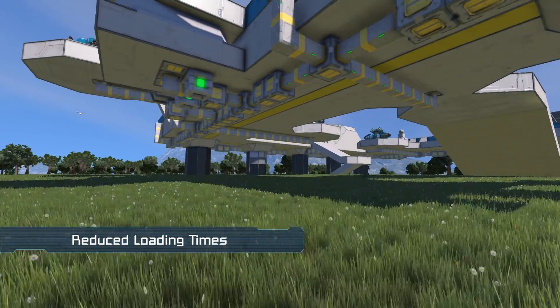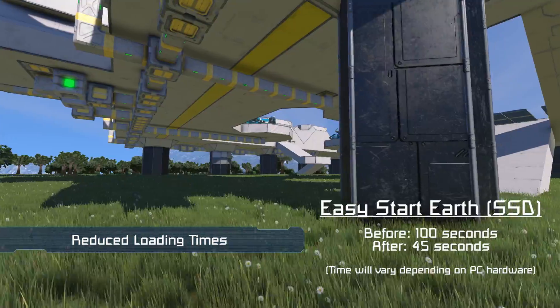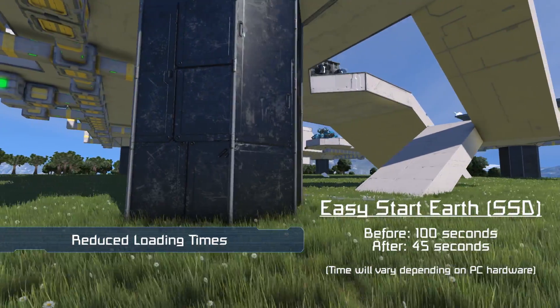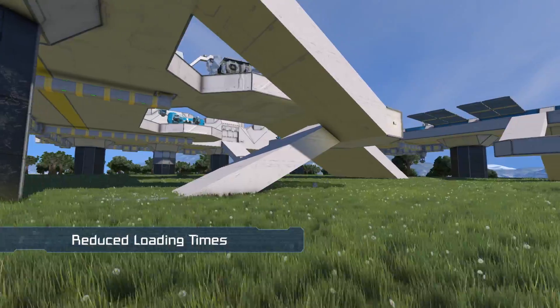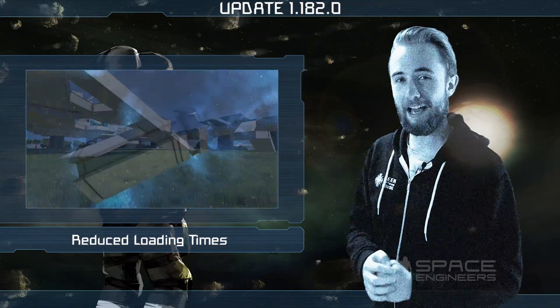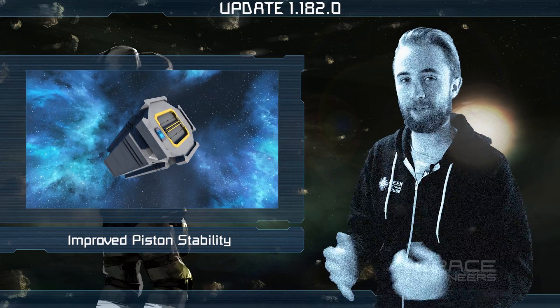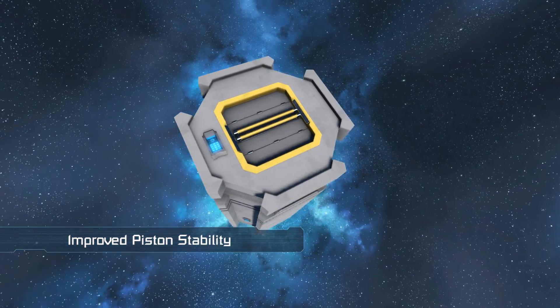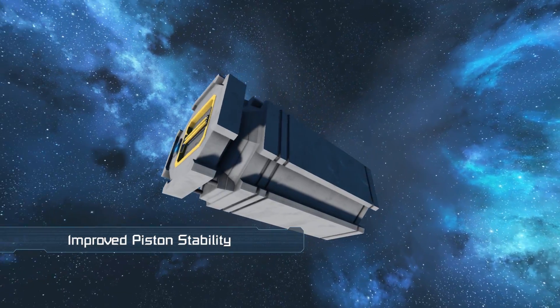Take a look at some of the numbers from before and after the optimizations were made. For those interested, this was achieved by using cached protobuffer files. I'm sure that everyone will be pleased to hear that pistons should no longer explode as frequently as they have done in the past, due to the engine team tracking down a source of problems related to them.